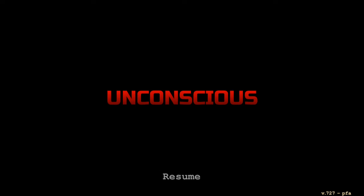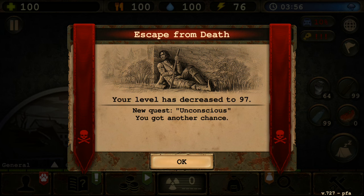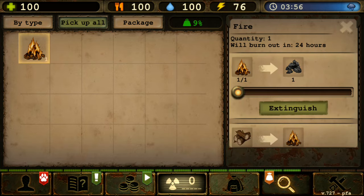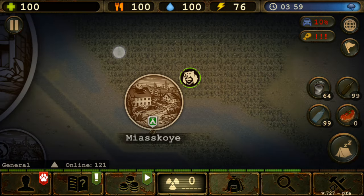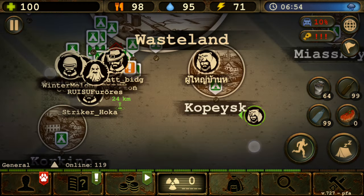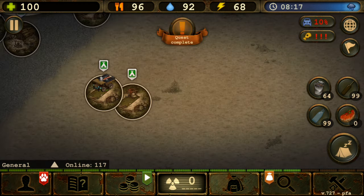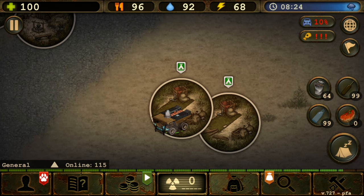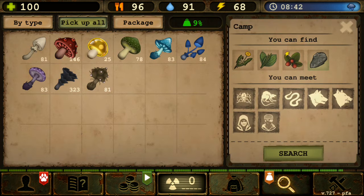I'm not sure if losing levels makes the bandits weaker — there is a scaling cap where bandits get stronger as you level up. I'm going to extinguish this fire so no random bandits appear at my base. Going back to the site... quest complete. None of my possessions got looted by bandits, so that's fine.